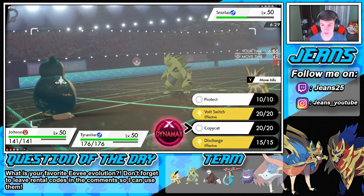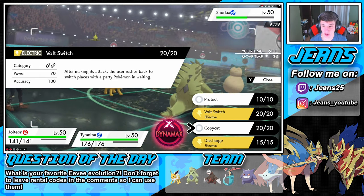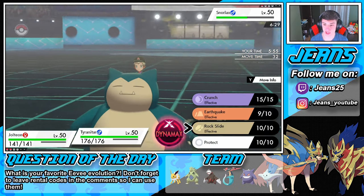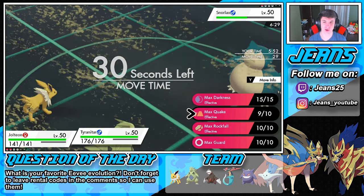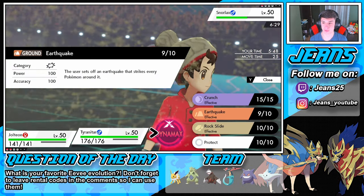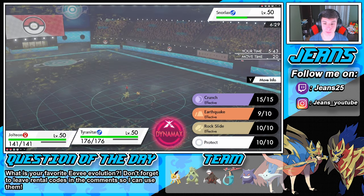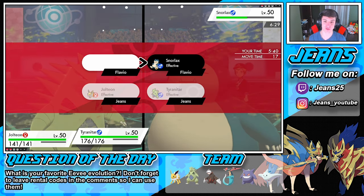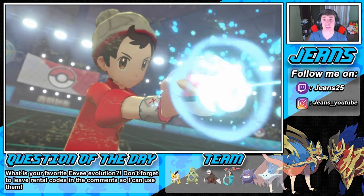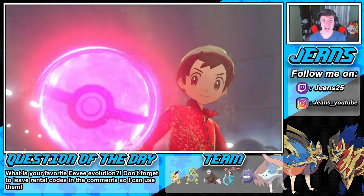Discharge still affects him. We outspeed so there's no point in Copycat — we'll Bolt Switch out. We don't want to hit our Tyranitar, so we Dynamax and go into Max Rockfall. I think Rock is STAB for Tyranitar, right? Yeah, Rock is STAB — so Max Rockfall in the sandstorm will do more damage than Max Quake. He's sending in — he's going to Dynamax, might be G-Max. Let's go!